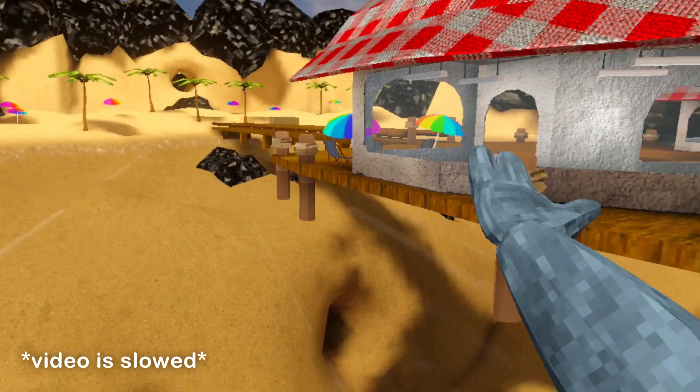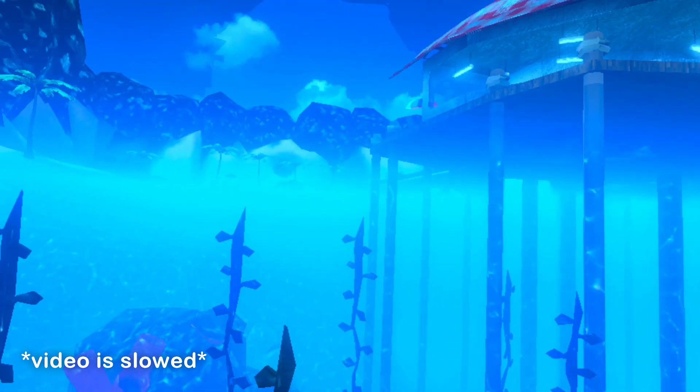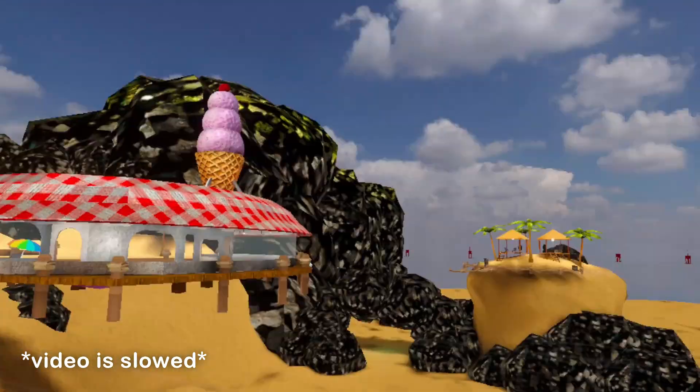Upon entering the Piers map, I encountered another problem. Water wasn't rendering correctly. It didn't look like any water was there, and when you went above the surface, anything underwater would go invisible.